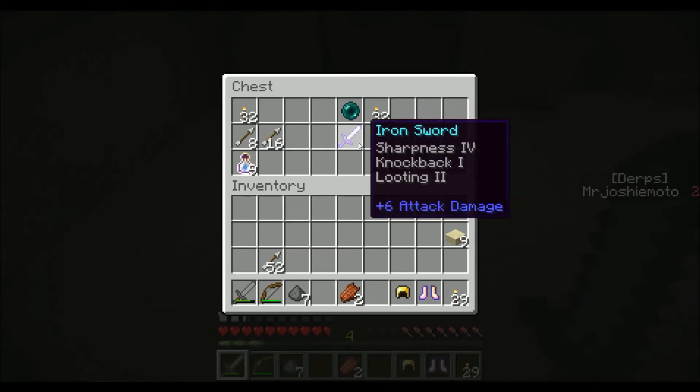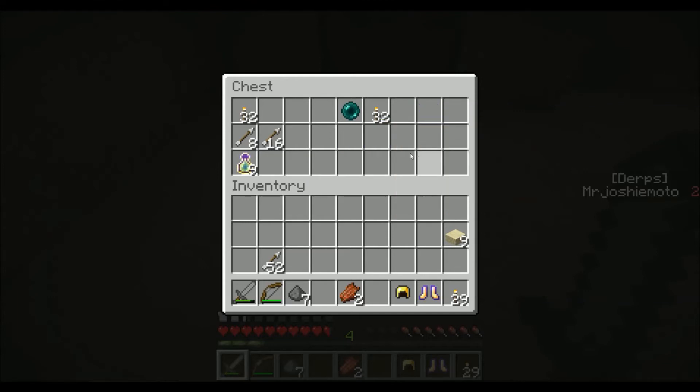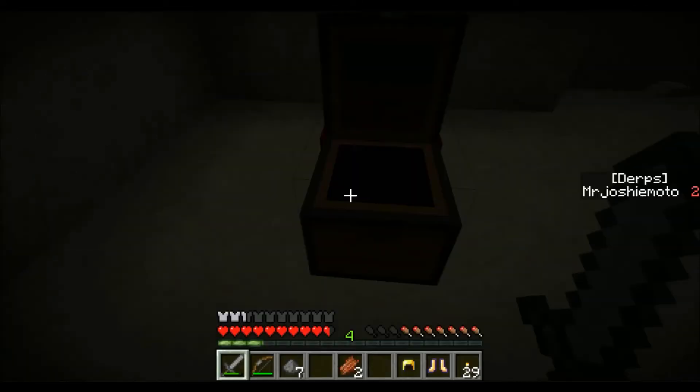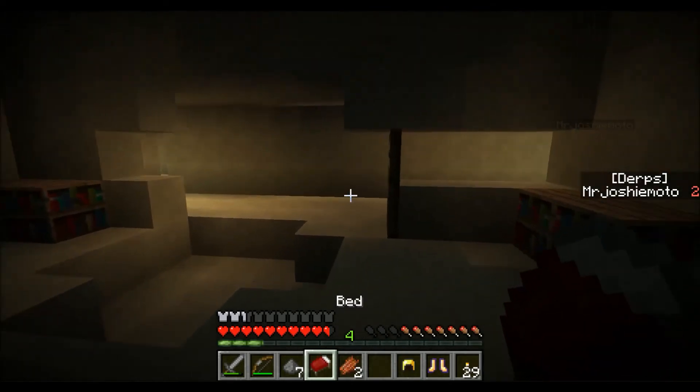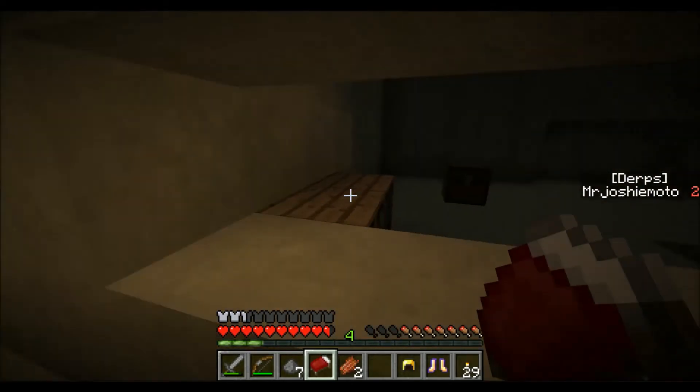Sharpness, knockback, and looting sword — would you like that? You take the front line, I'm gonna take the bows and arrows. We need to head up here and then we can sort out some of these items and take what we want.